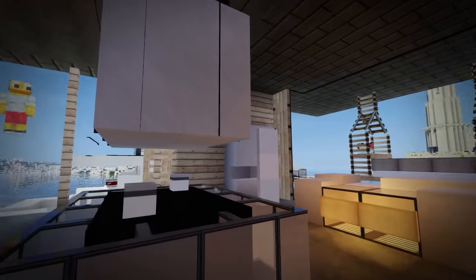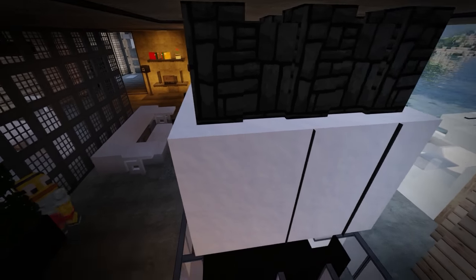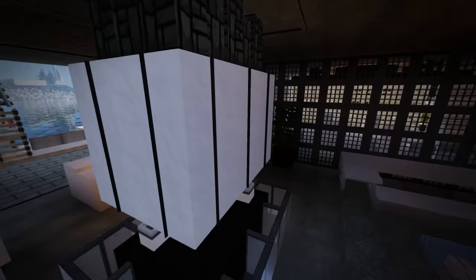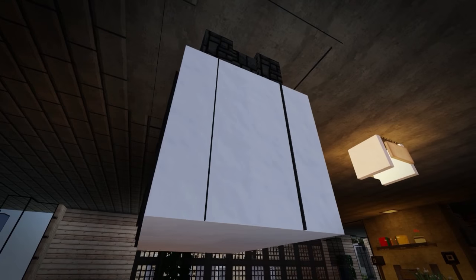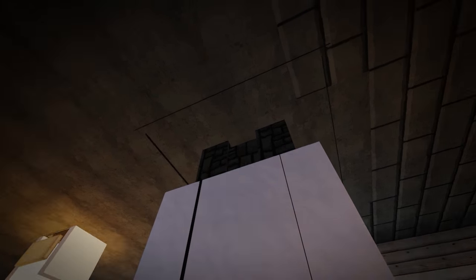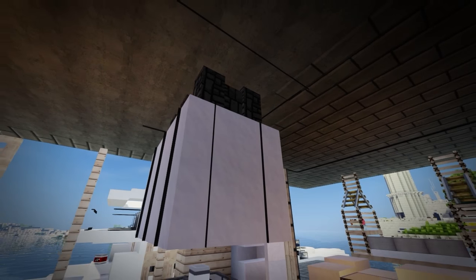What is this? It looks like banners — oh, we have acacia blocks inside and glass panes just kind of gripping onto it. I do have connected textures so it's really hard to distinguish stuff sometimes.